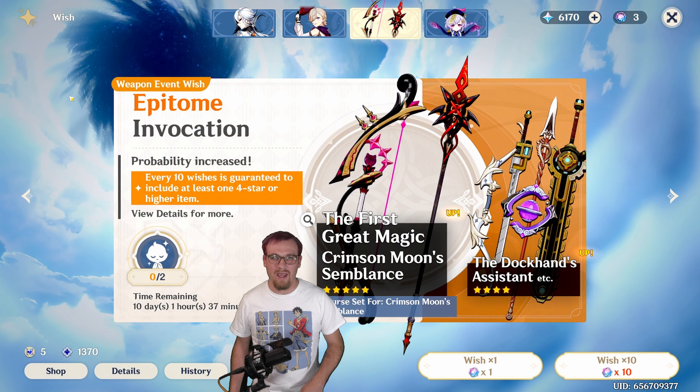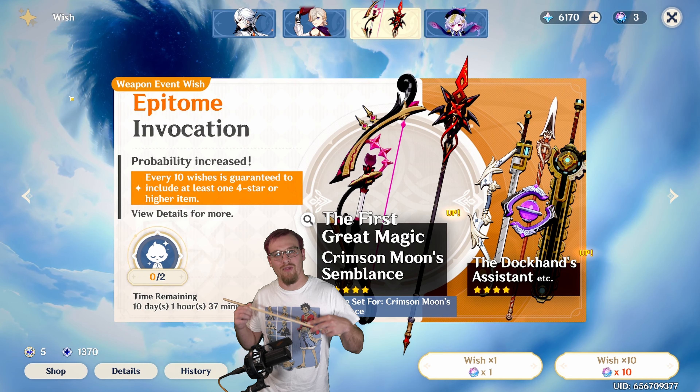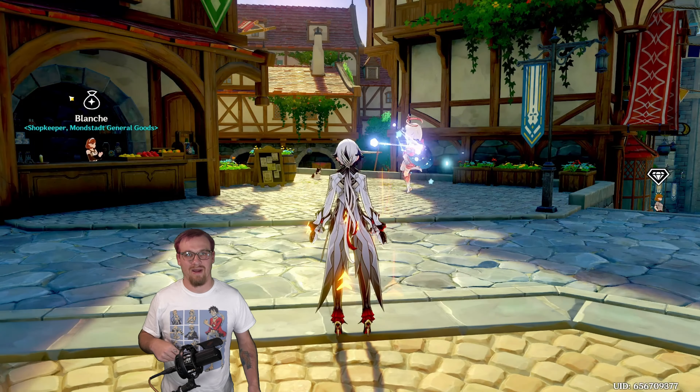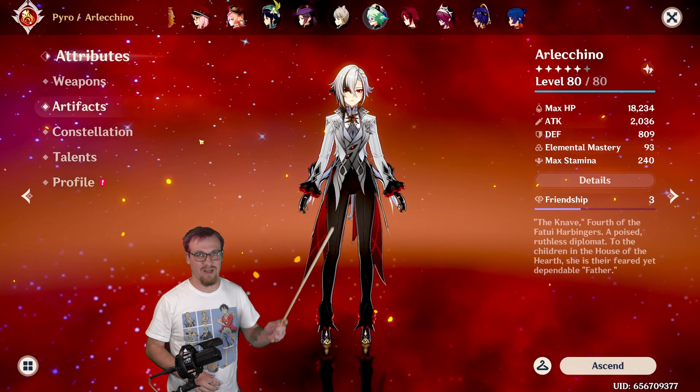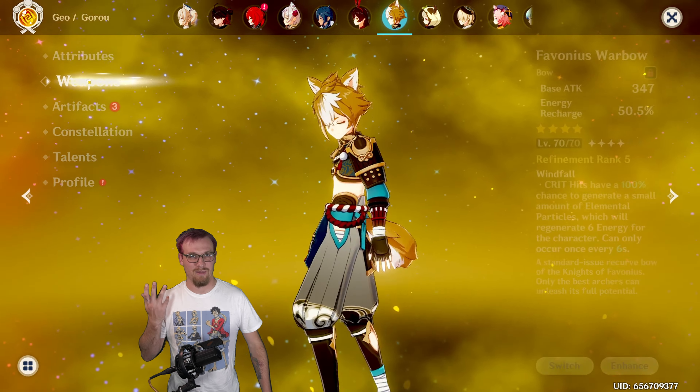So you're doing some pulls on the banner and you get four-star Favonius Warbow. This is so weird because I don't have this thing in my hand anymore and I don't know what to do with a free hand. I also got to remember I got to start pointing this way now instead of this way, which is what I used to do. And then I mirrored myself anyway.